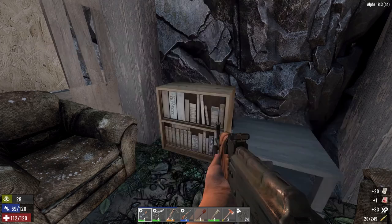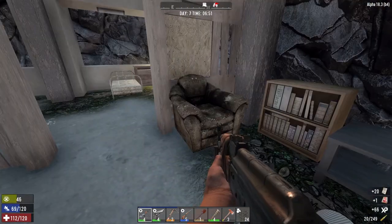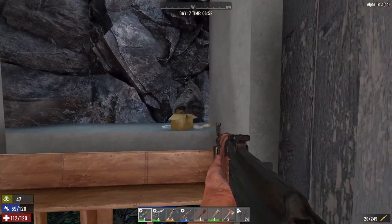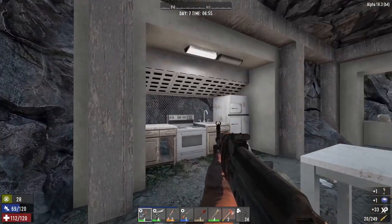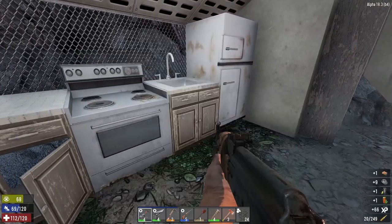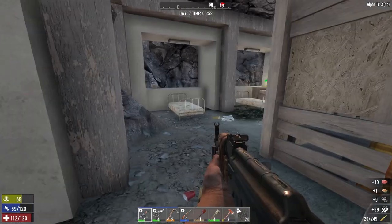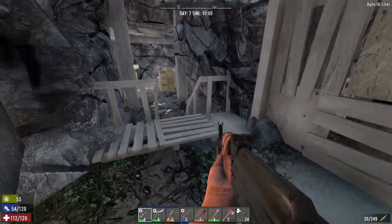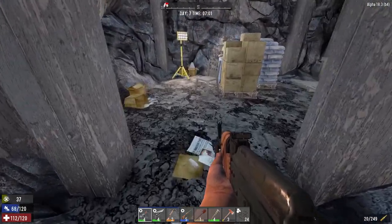Let's have a look at this bookcase. We'll take that even though we don't need it. We're going to check out the rubbish as well as we're going through. Go to the kitchen over here. Refrigerator. Some meat. Nice. Gotta be happy with that. Let's have that section there done.